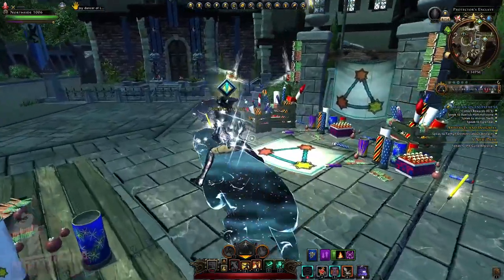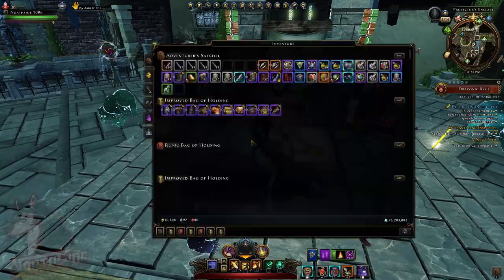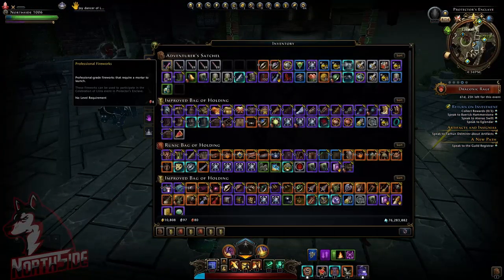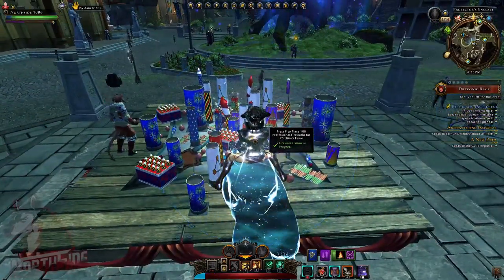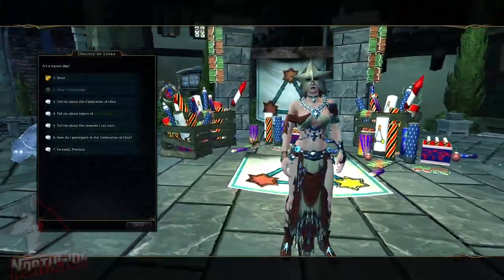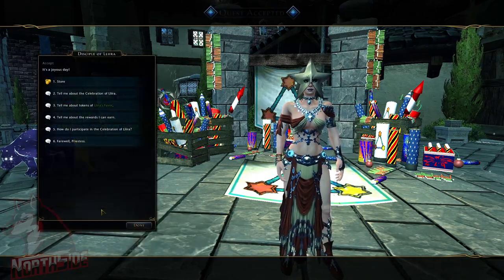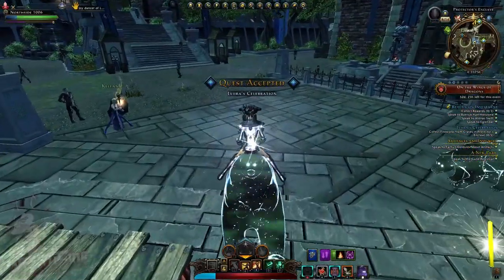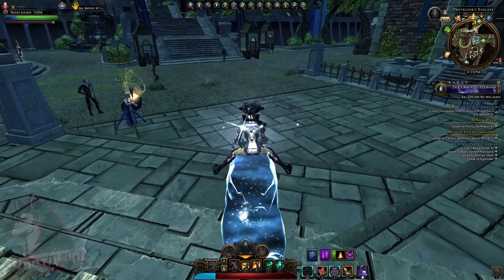We're going to go to the vendor first and I will show you the rewards. After that, I'll show you how to get these professional fireworks, which you will be placing here. For placing 100 fireworks, you get 20 Illyra's favor. So we're going to take the quest — the Illyra's Celebration — she will give me 30 to gather professional fireworks. It's in my actual quest log.